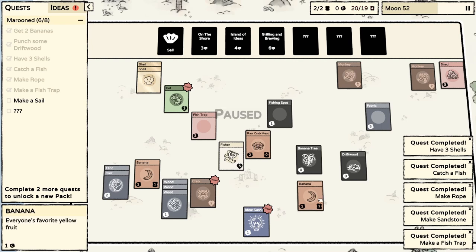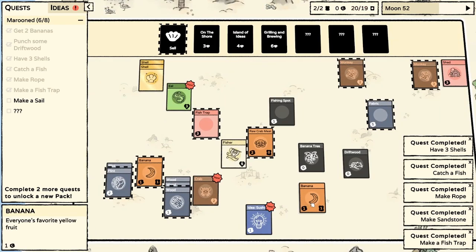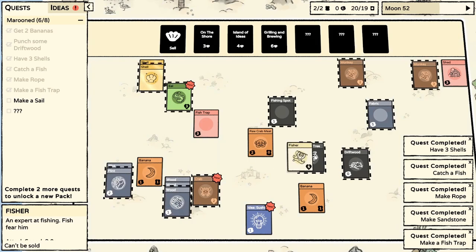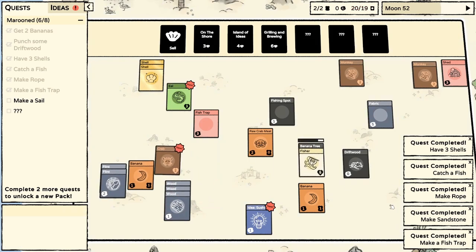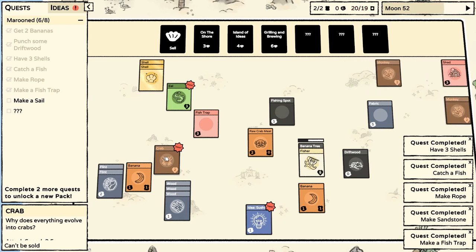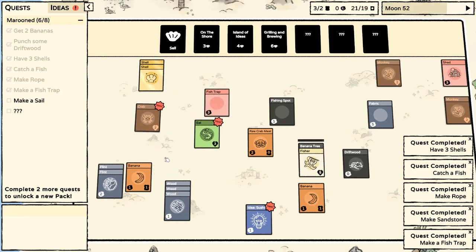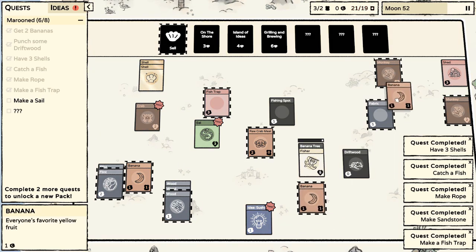I'm tempted to give a banana to a monkey again - that kind of worked out. But we're running close to having food problems. We do have a banana tree, so we could do it. Why don't we go ahead and get another banana so that I'm safe to give one to a monkey?